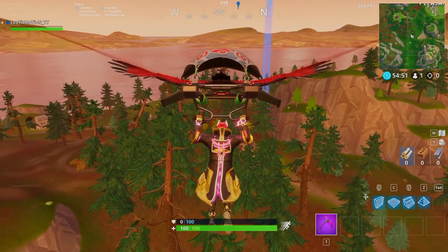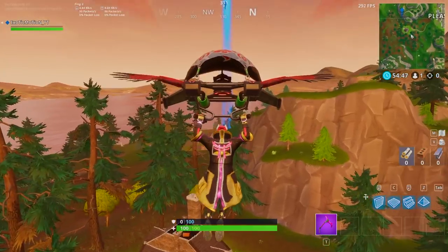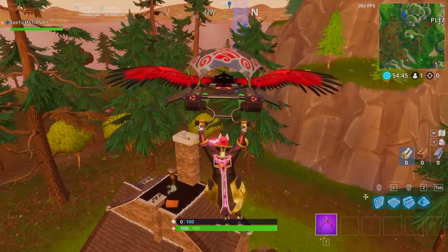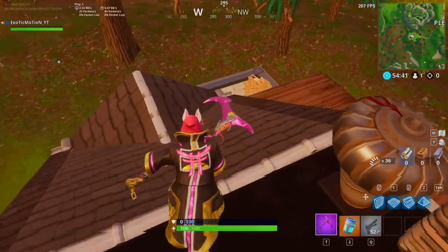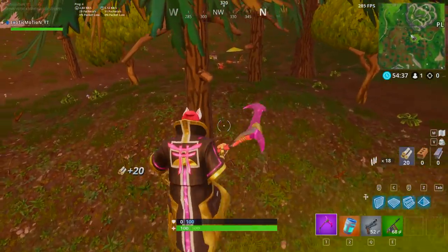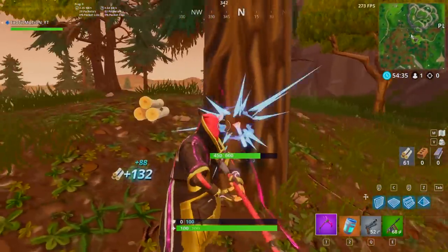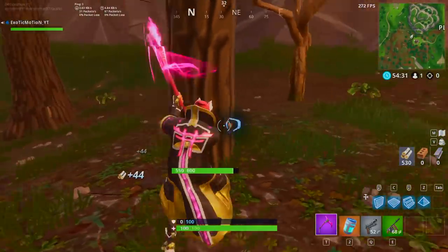Yo, what's going on guys, it's your brother Moshabrini. Guys, another video — in today's video I'm going to show you guys how to achieve one of the week three challenges in season five. The challenge is Fortnite: shoot clay pigeons in different locations. I will show you guys all the locations in the game. Not many people know about this just because it's something they just added into the game in one of the recent updates, so it's really cool that they brought this into Fortnite.